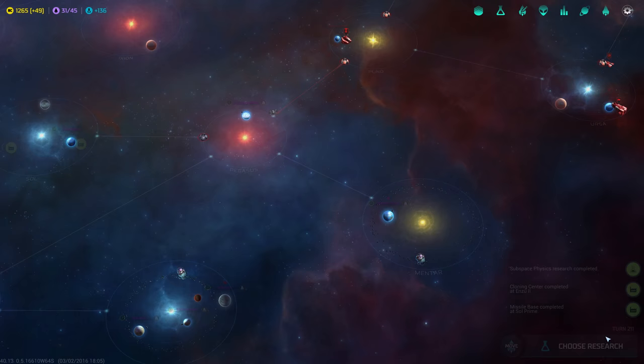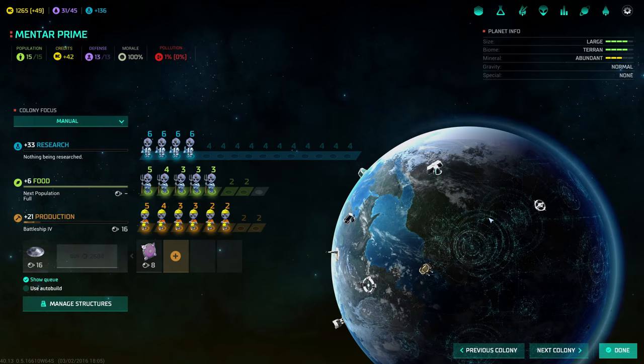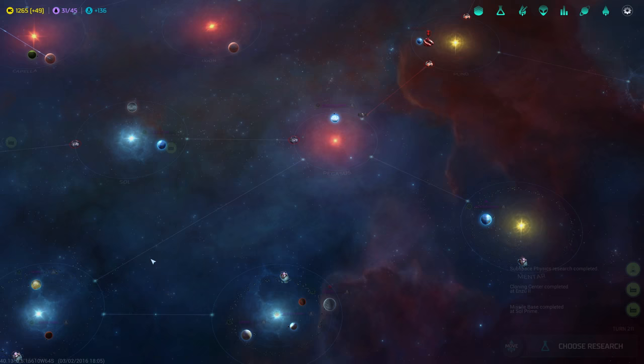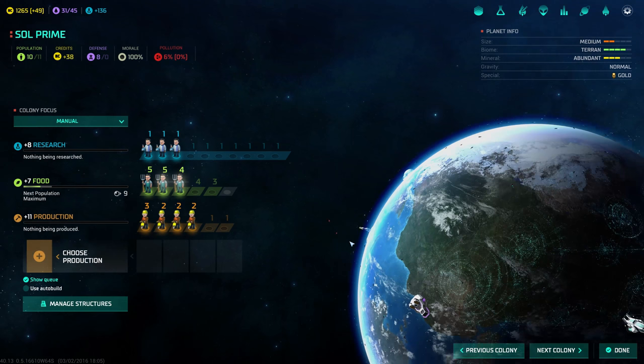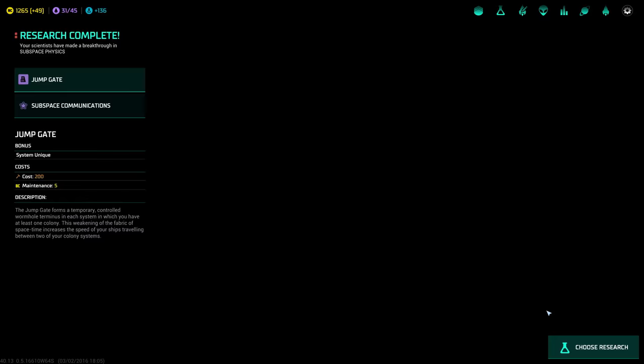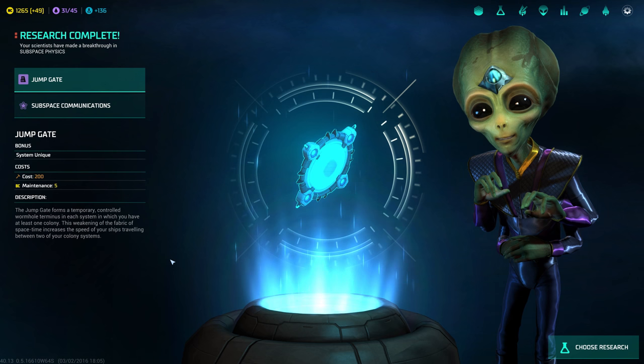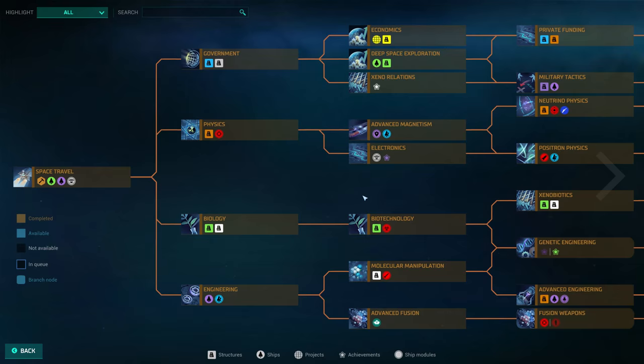We could also build the jump gate on Pegasus Prime — that's probably a better plan. After the spaceport. We are terraforming this planet, or on Sol Prime — 14 turns, that's acceptable. And research — we just unlocked subspace communications, plus three command points. So what do we want to research next? Let's have a look at the tree. Maybe something military to beat that guardian.